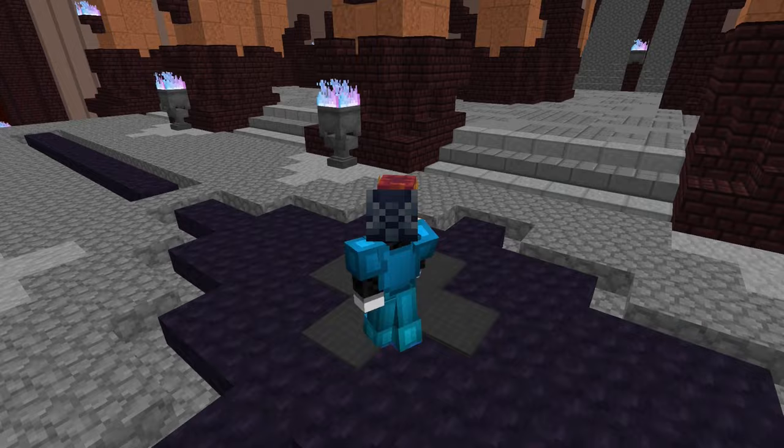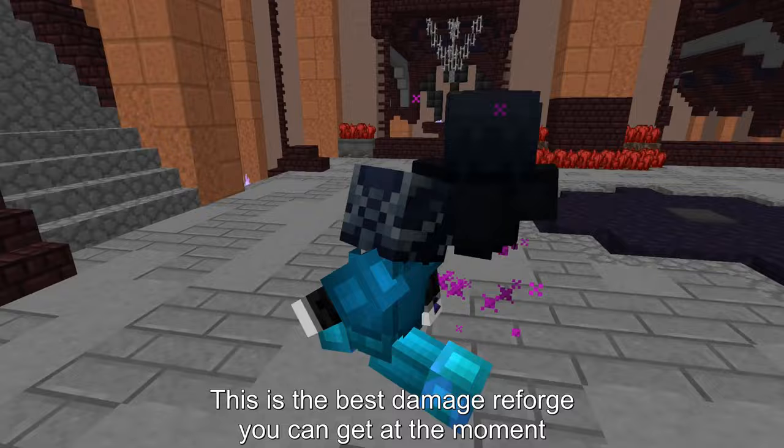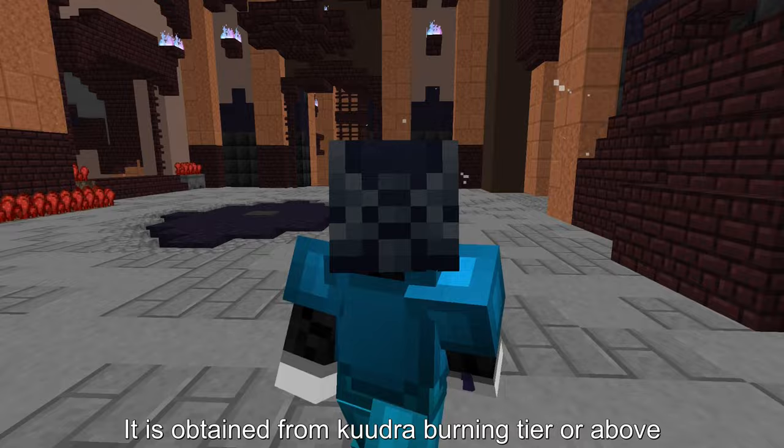Magma Urchin — I personally don't see anything special about it, but it drops from the nether bosses like Ash Fang, Mage Outlaw, and Barbarian Duke. Mandra — this is the best reforge you can get at the moment, giving you a lot of strength and crit damage. It is obtained from the Kuudra Burning tier or above.